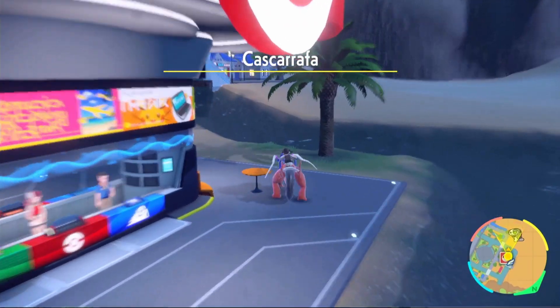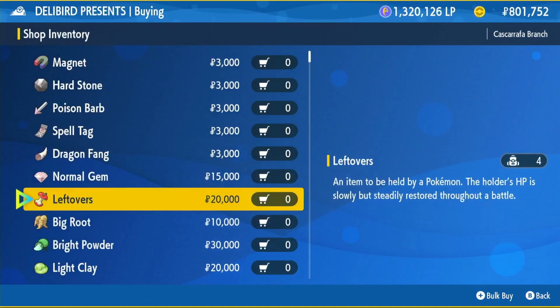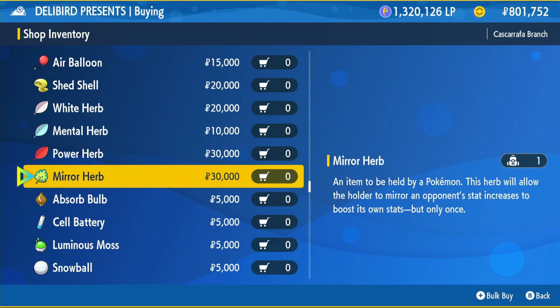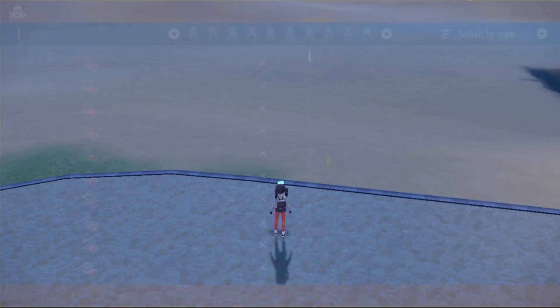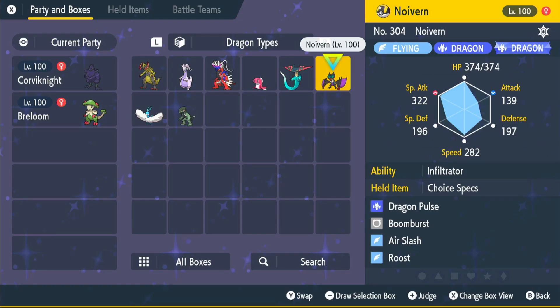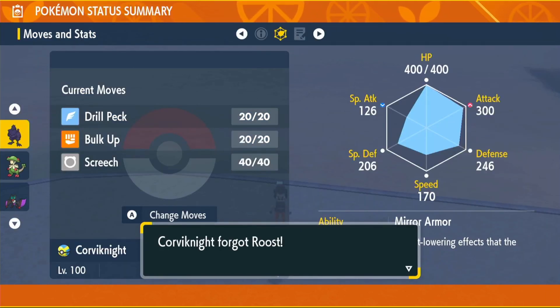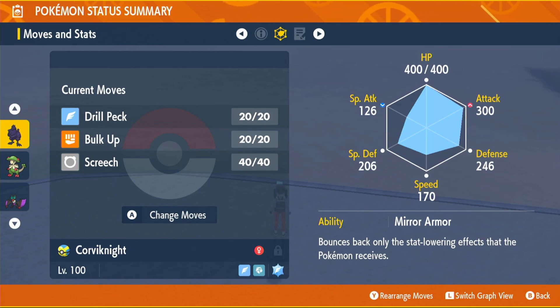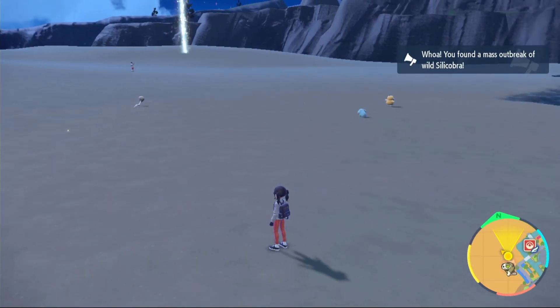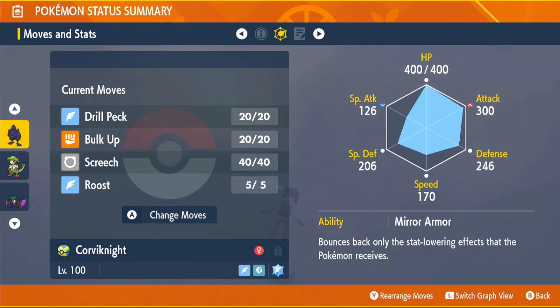To get the egg move Roost, come to Cascarrafa North, jump over the water, turn left, and you'll find a Delibird shop. Go inside, click battle items, scroll down, and buy the Mirror Herb for 30,000 Pokédollars. Equip the Mirror Herb onto your Corviknite. Next, find a Pokémon in your party that knows Roost — I'm using Noivern. Make sure Corviknite has three or fewer moves. Put both Pokémon in your party, go into your main menu, start a picnic, wait five to ten seconds, then come out and your Corviknite should now have Roost.